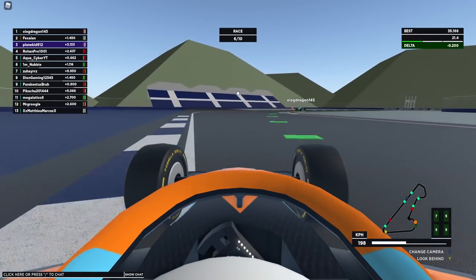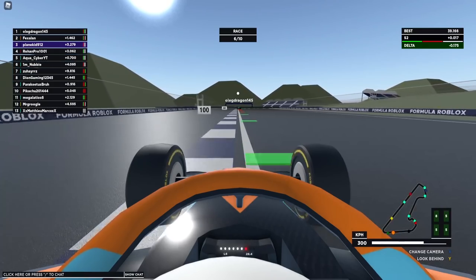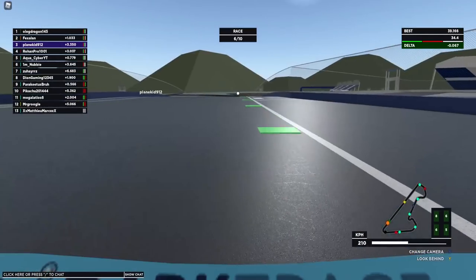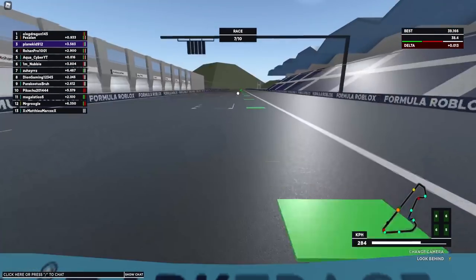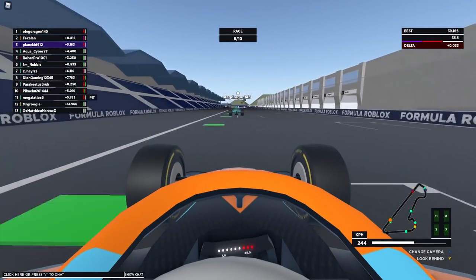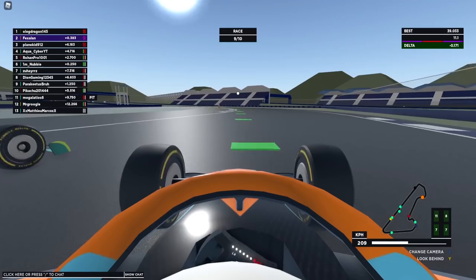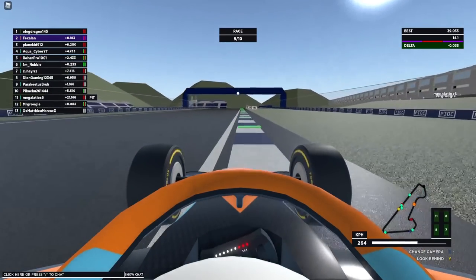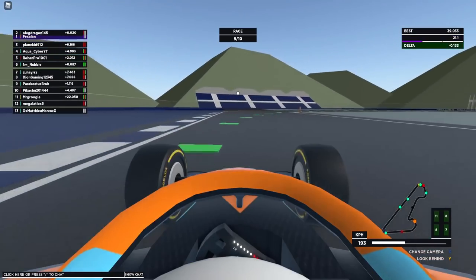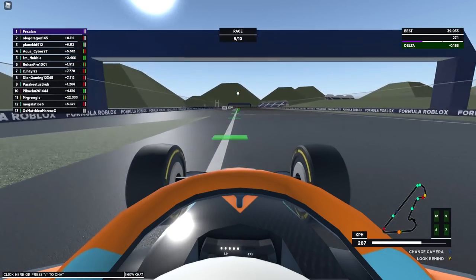We're getting closer, I can see him. We're 1.4 seconds behind now, down from two seconds. He goes so wide — give us the slipstream! The gap is nine tenths, then six tenths. I believe I'm in the slipstream. We go for the overtake — are we ahead? We are ahead on our screen. The leaderboard confirms we are leading the race, currently on lap nine out of ten.